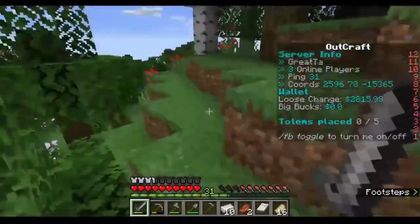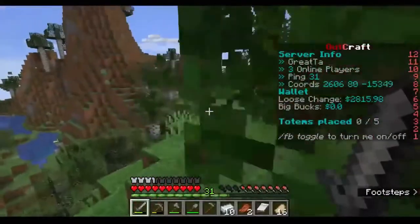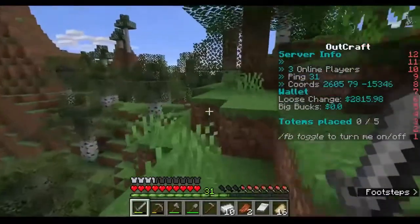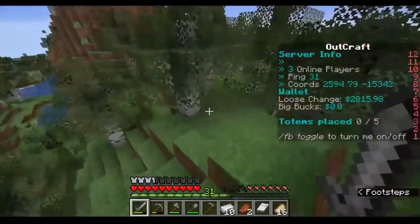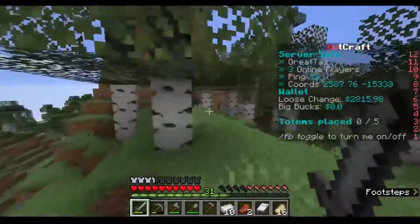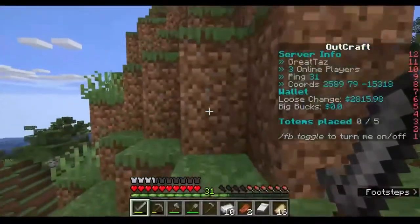More pumpkins — we don't need them right now. Need to find a place to settle, a place to build a house. Maybe if we can get up there we can use Optifine's zoom ability to see off in a grand distance.